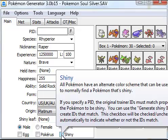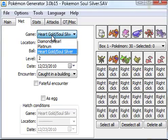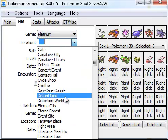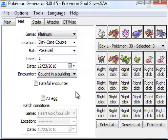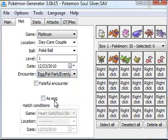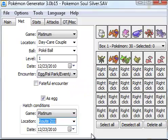You can check that he's shiny, but it makes it a bit more difficult to find a PID, so I'll leave that alone. Now go to the Met tab. For game, choose Platinum. For location, choose Daycare Couple. Set the ball to Poké Ball, level one. For the encounter type, go to Egg, and hit 'As Egg Platinum.' You can choose any location from there.